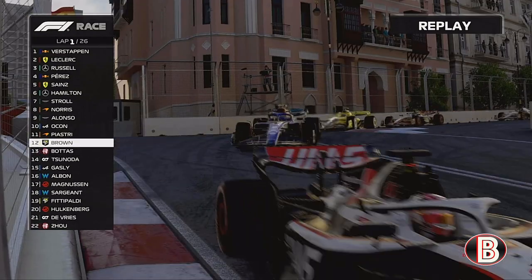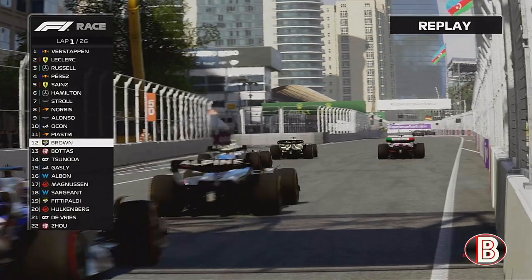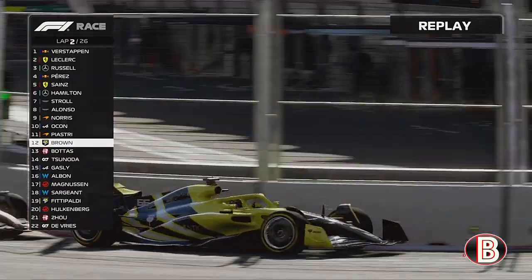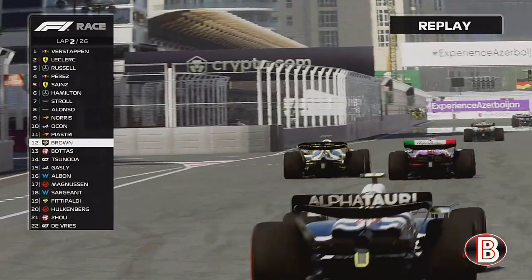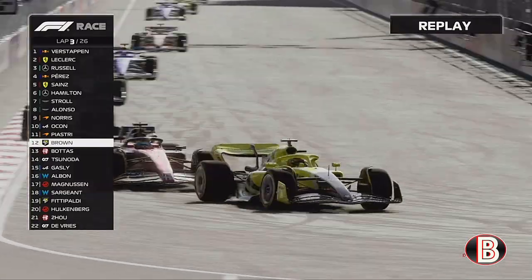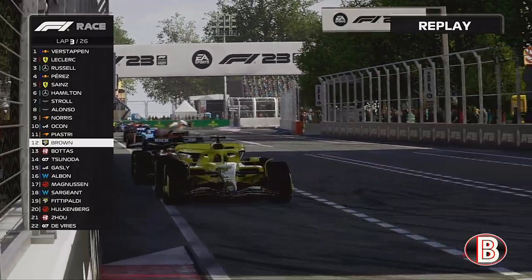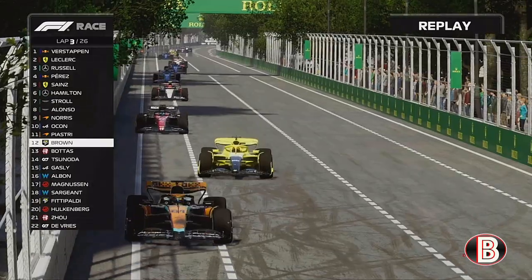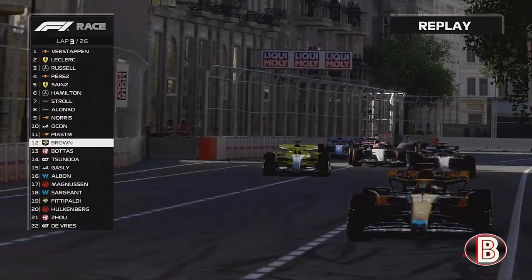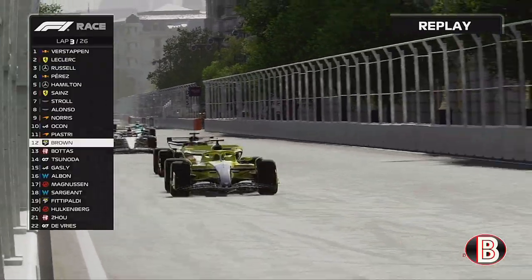Bottas all over the back of us, trying to go to the outside to retake the position — but we manage to stay ahead for now. Piastri is ahead on the hard tyres so he's not getting away like he did in the sprint. Bottas goes wheel to wheel but doesn't send it down the inside like he could have. We stay ahead of Bottas — he's about as aggressive as a plastic bag sometimes in Formula 1. We manage to stick with Piastri and the hard tyres are really not working on that McLaren.